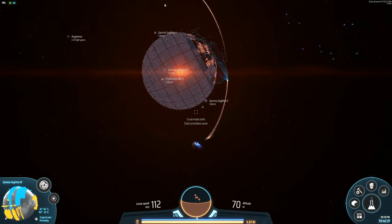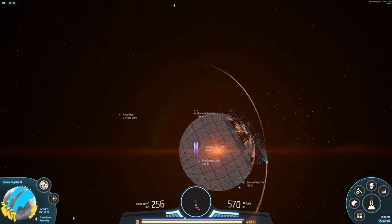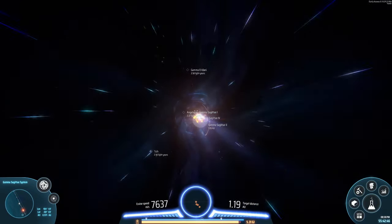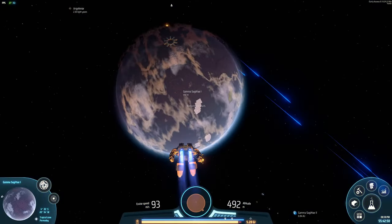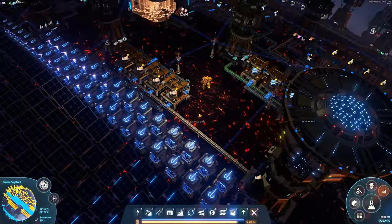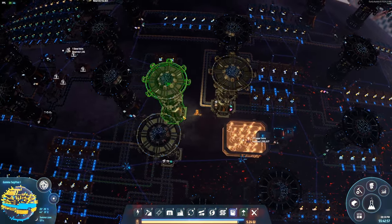Let's resupply at this point, and then we'll head to our new solar system where I'm going to start working on proliferators. We do have plenty of chemical plants. We'll just get something basic up and running first, and then we'll expand on it.